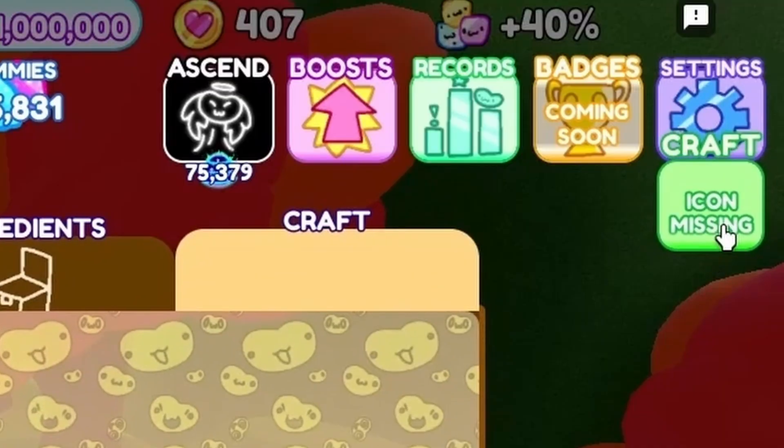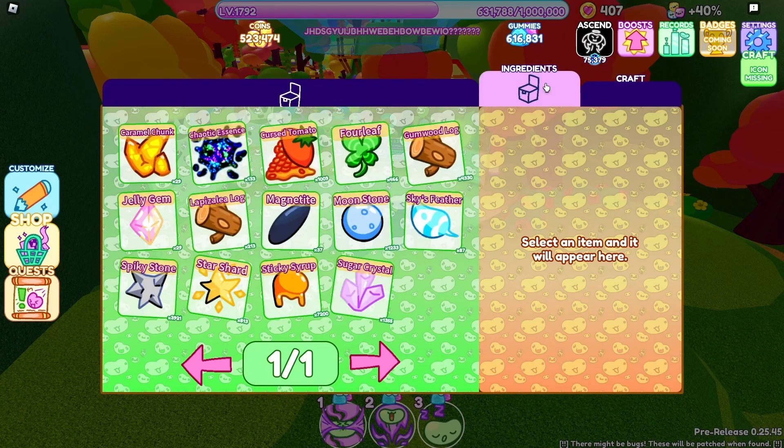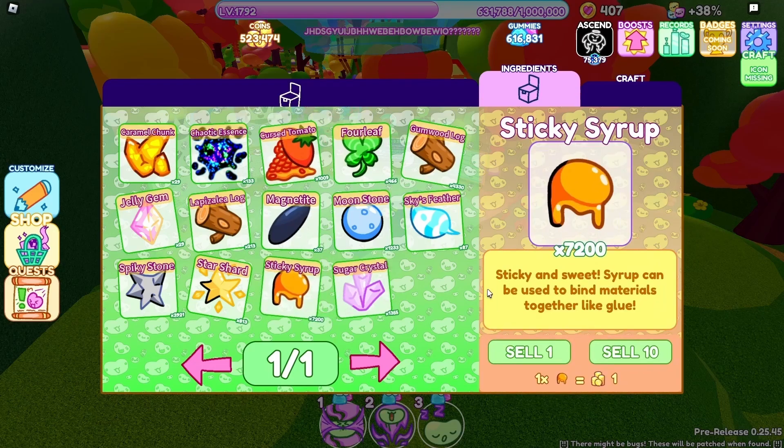The most recently added opportunity for obtaining new items is through crafting. You will find the craft button on the top right of your screen. The crafting area features the same categories as the shop, but since it's new, there's not a lot of options available right now — this will be added to in the future. In this menu, you're also able to view your materials inventory and sell any that you don't need.